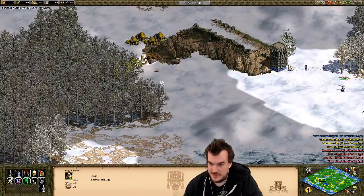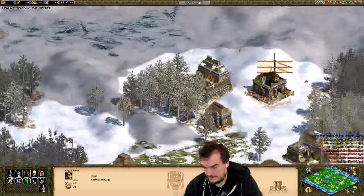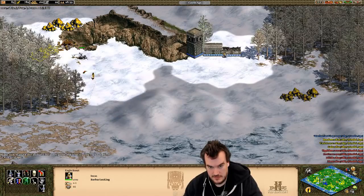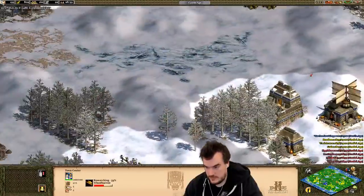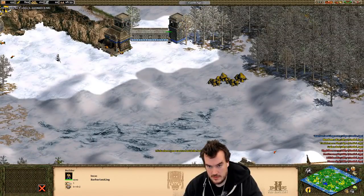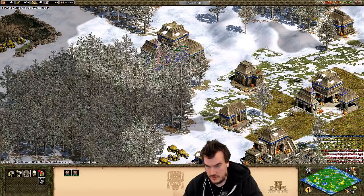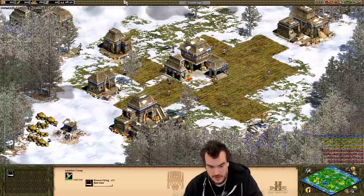100 days ago — the good old days, man. It looks like a villager died over here, what's going on? This area has a wolf. Nobody's hunting. Alright. What about over here? Everything good? Looks like we're walled up a bit. Town center is out. Just about got Wheelbarrow. Let's get Bow Saw. I need to take a look at the enemy civs as well.